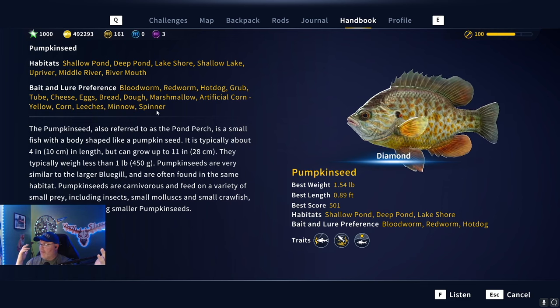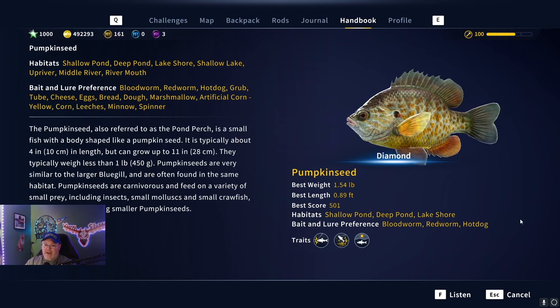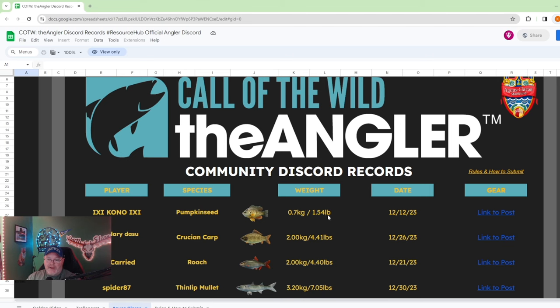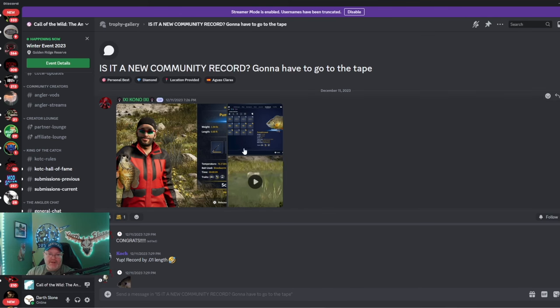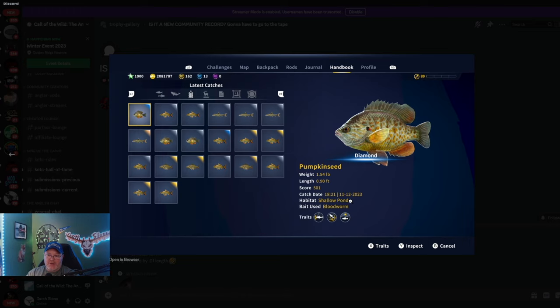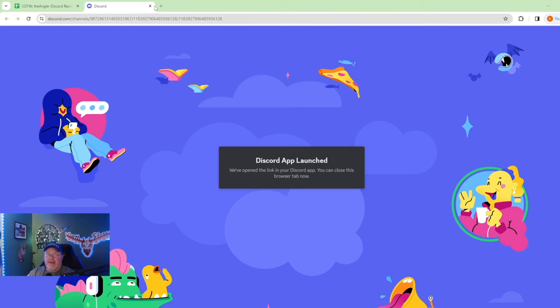I just like to put eggs on and target the pumpkin seed. Their length is 0.89 on the actual record. Let's look at the record real quick — pumpkin seed, 1.54 pounds, length 0.90. Mine was 0.89; we had the same score of 501 even. Theirs was caught November 12th, mine was caught January 1st, 2024 — so if we were wiping the slate clean, I'd have the record. Just throwing that out there.